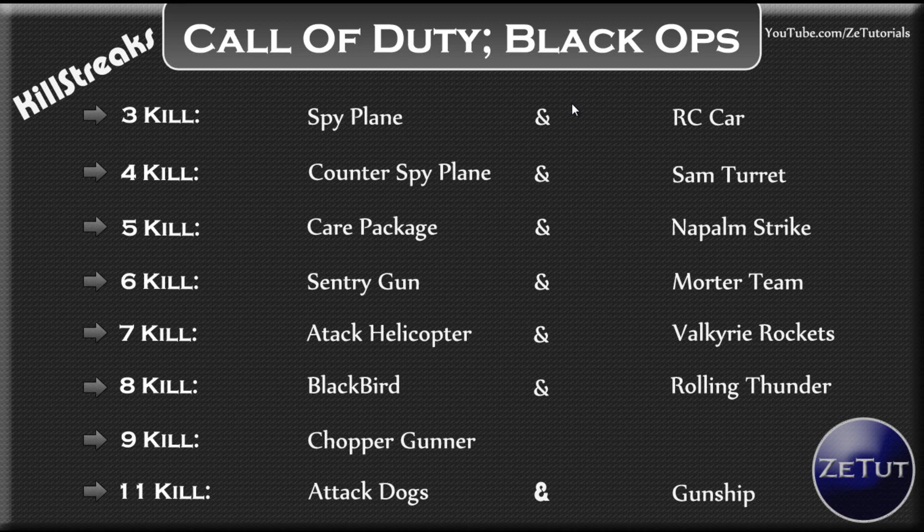One important thing: killstreaks don't add on top of each other. So if you get an RC car at three kills and use it to get a kill, that kill won't count toward your killstreak total. It'll add to your overall kill count but won't give you your next killstreak reward — you need to get those kills with your weapon. To reach attack dogs or gunship at eleven kills, you need eleven weapon kills on their own.